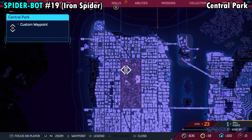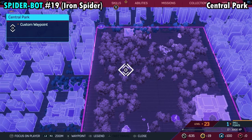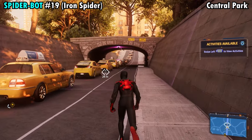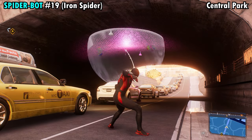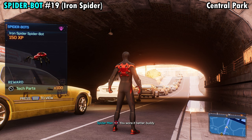Number 19 is going to be on the northwestern side of Central Park. Where our marker is, it's a street that leads back into the city. As you work your way back toward the city, you'll see that the spider is going to be on the ceiling underneath one of the bridges. Grab him and you'll get Spider-Bot number 19.